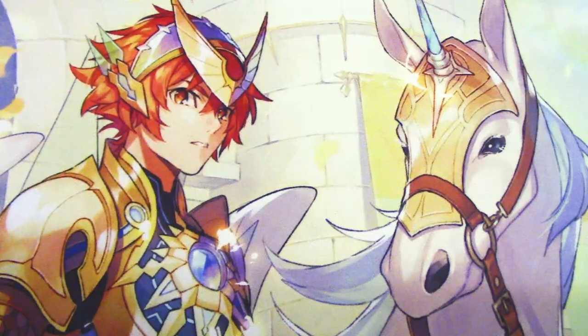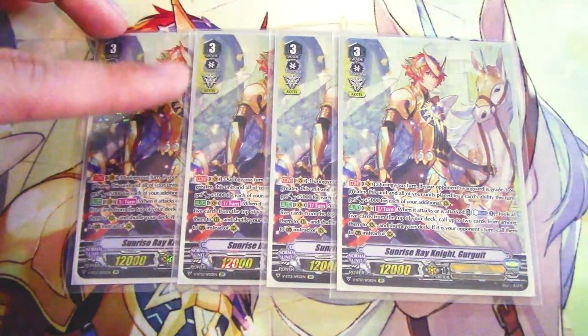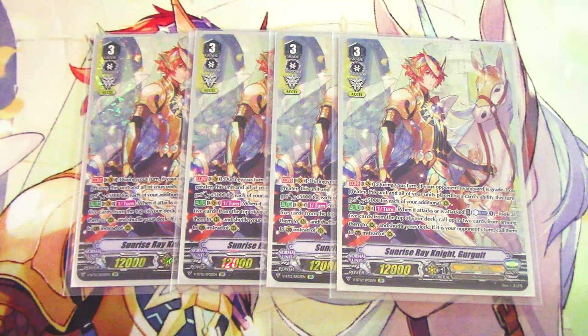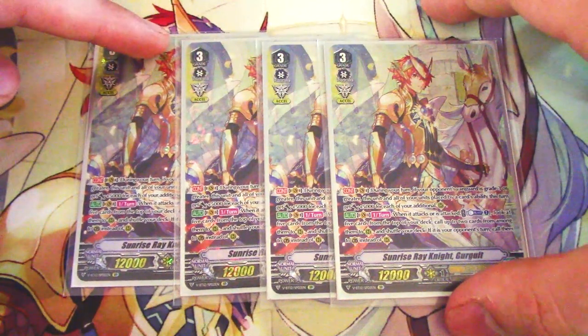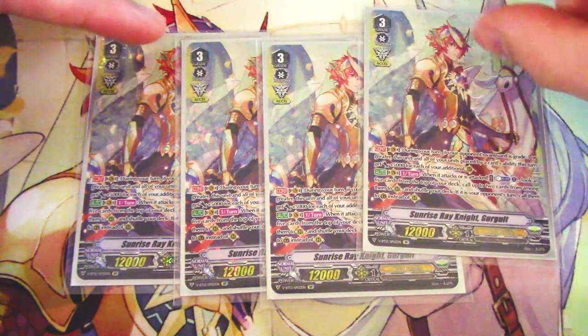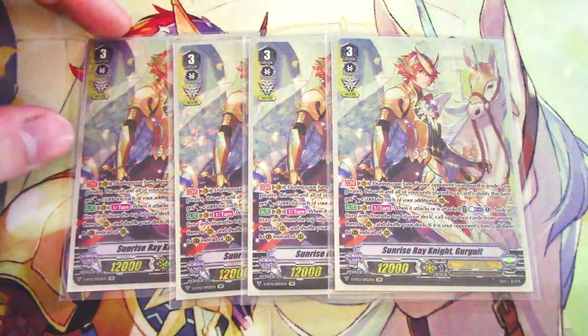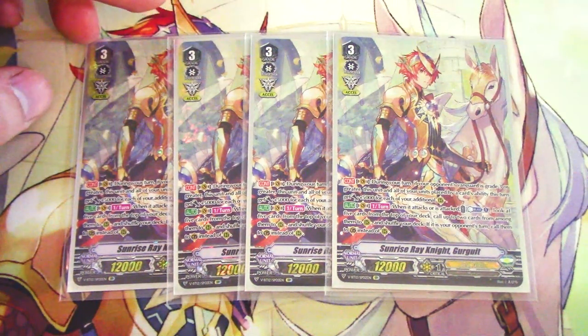Moving on to grade threes, starting off with the key focus card of the deck: Sunrise Rain at Gurgit. Gurgit's continuous skill — when your opponent is at grade three and you call a card by a card ability, this unit gains 5k for each Excel marker you have, and every unit called by a card ability also gains 5k for each marker. So passively this gets power, and anything called by a card ability gets that buff as well.